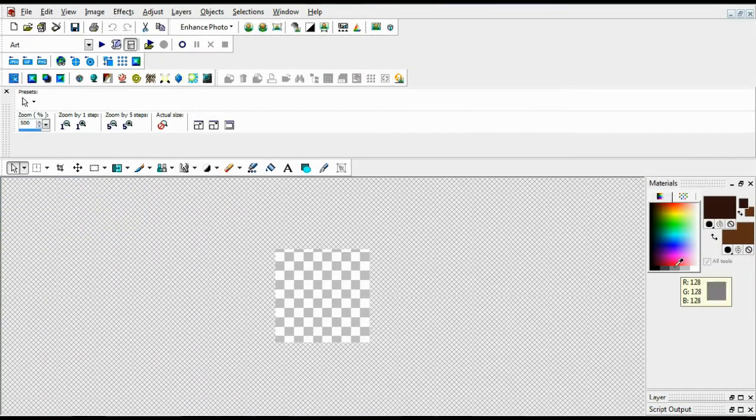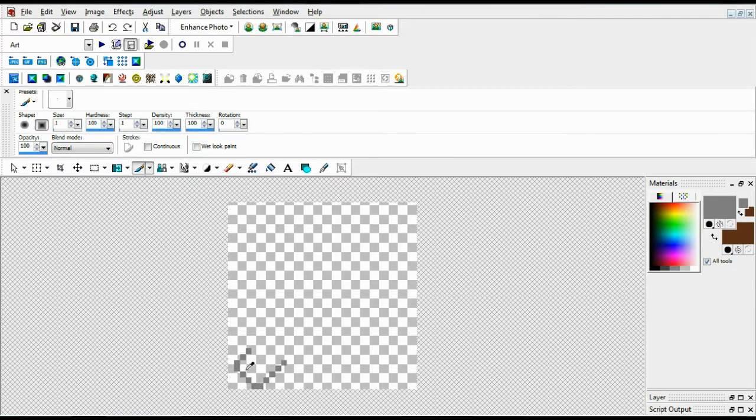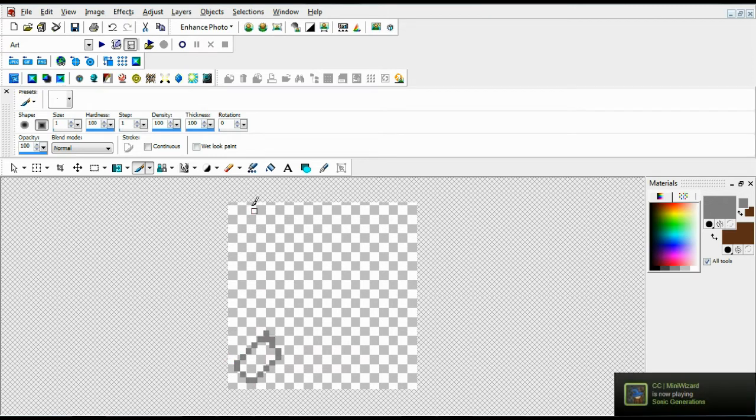I had this request to do lightsabers for my friend James, so I'm doing it in 32x32, because I like that it's still quite pixelated but you have more to work with.